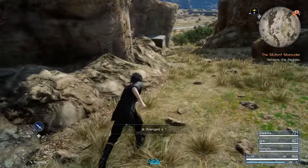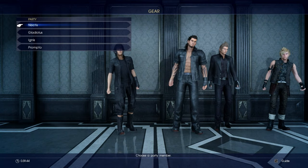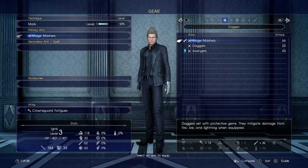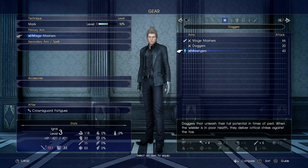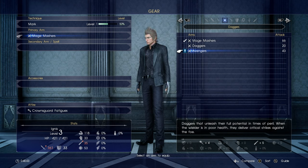Avenger! Have we found a fucking blade? Holy shit. Ignis! His blade is still powerful. Avenger — a dagger that unleashes the full potential in time of peril. When the wielder is in poor health, they deliver a critical strike against the foe.